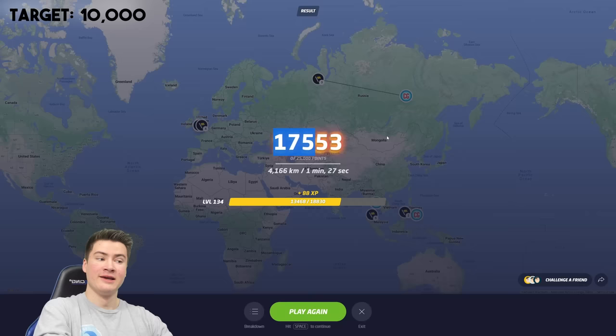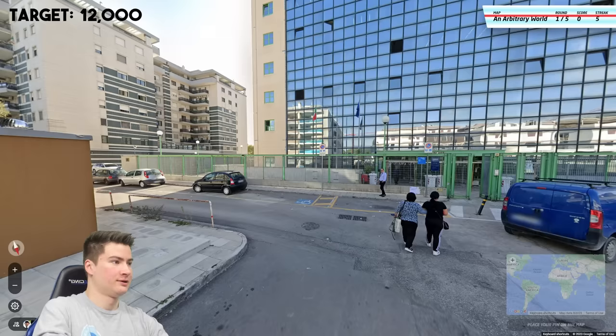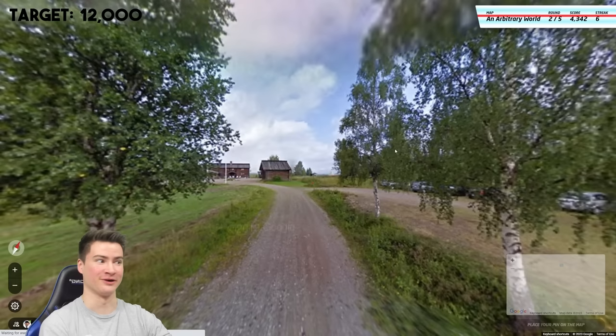We're gonna have to be a little more careful with each game as we go on. Next one is 12k — that's our new threshold. What do we got here? This looks like Italy — got the Italian flag. If we just click Italy, we'll get like 4k points most likely. Yeah, I'll just click in Rome here. Doesn't really matter right now; later on it's gonna matter.